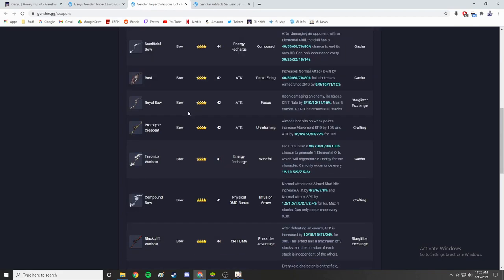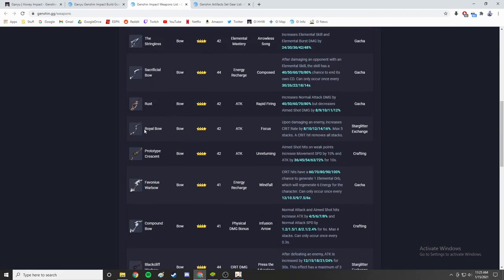As for free-to-play bows: the Royal Bow is technically in the starglitter exchange, so it's sort of free-to-play, but it's not very good for Ganyu. It has attack percent as a substat which is nice, but its passive is supposed to increase crit rate — except when you actually land a crit it resets. Since Ganyu deals a lot of crits in general, this passive just won't be very helpful.